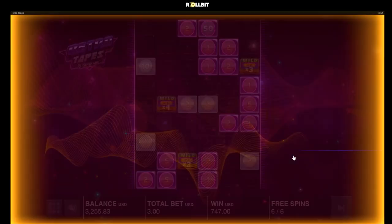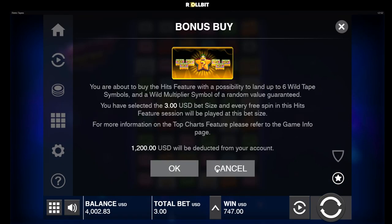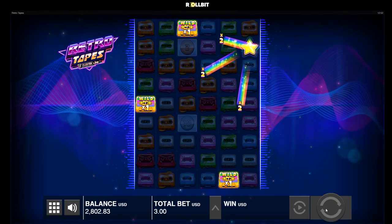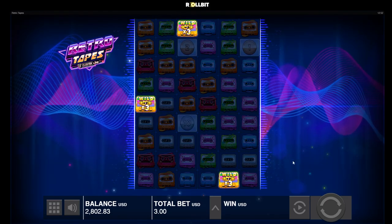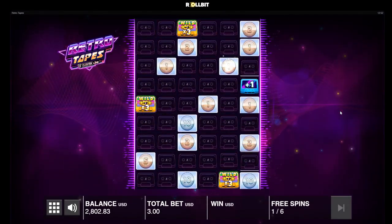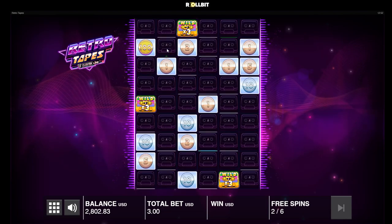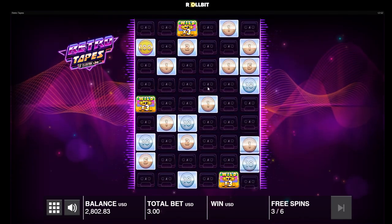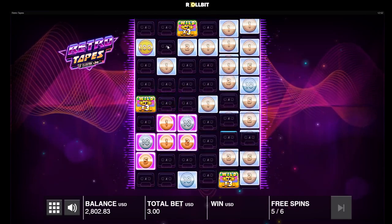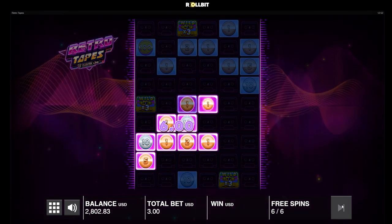Not bad, we can still run it back. Here we go. 2x multi, no hits. That's a lot of 10x's — oh there's a 100x, we're gonna need this wild to connect with this wild, it'll pay a lot. Looks like we're almost out of spins, last spin already. No multis connect — that was really bad. Yikes, 96 bucks.